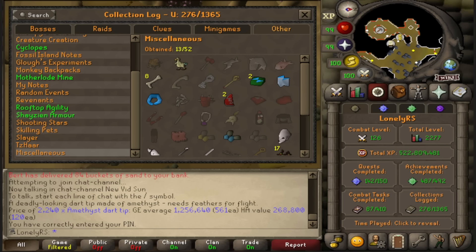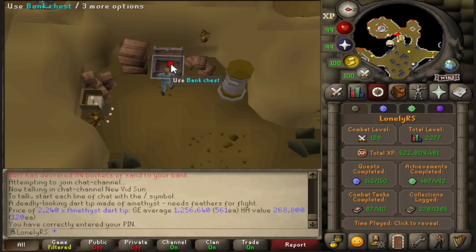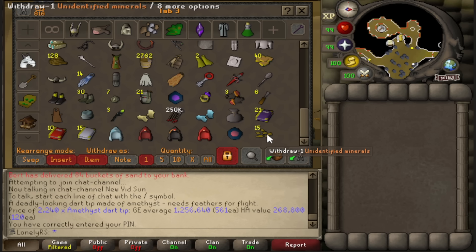I went to eat and do some AFK Amethyst mining, and I realized that I'm missing a couple of things in the log here. Apparently the regular mining and expert mining gloves, as well as the superior ones which I already have, are all in the collection log. So the unidentified minerals that I'm slowly accumulating here are actually me passively working towards collection log slots. That's a win-win.